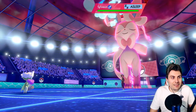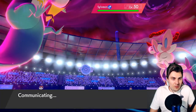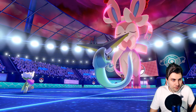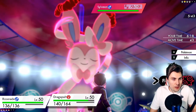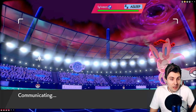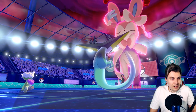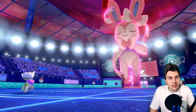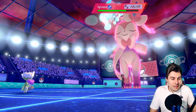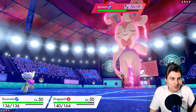Roserade is on point today — we're in a great spot to close this up. Phantom Force and Sludge Bombs should do the trick. Let's go Sludge Bomb and Phantom Force — even if Sylveon wakes up next turn, Phantom Force pulls Dragapult off the field for a turn, giving us at least two Sludge Bombs anyway. Roserade is powerful enough to deal with that. Mystical Fire could be an issue, but Phantom Force and Sludge Bomb should be enough.